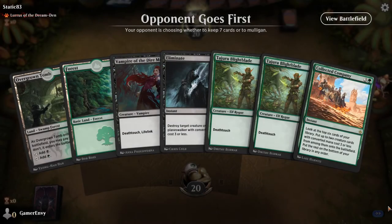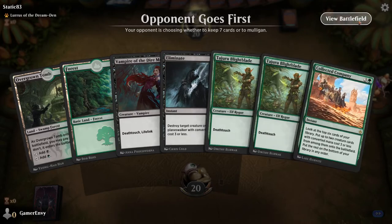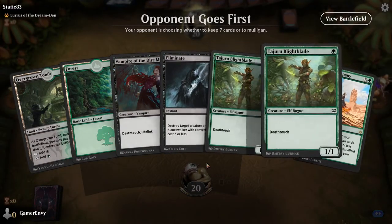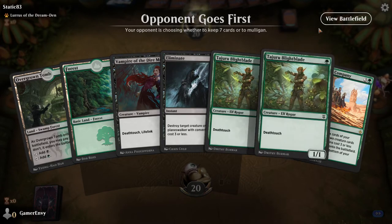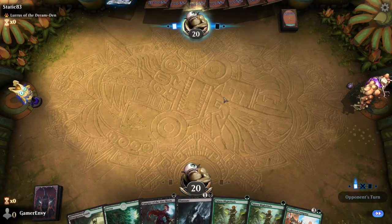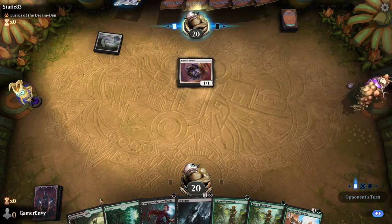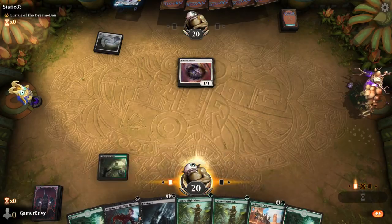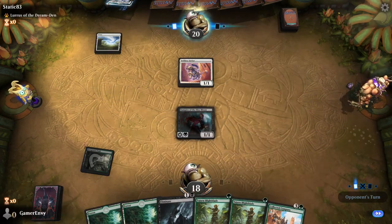Alright, Game 3 against a Lurrus Dream Den deck. This hand has two things going for it — it could be fine. Collected Company is here so we'll probably just keep this hand. It's got a lot of potential to swarm the opponent with a bunch of Death Touch creatures. Opponent is playing Lurrus — if it's an Aura deck, which it looks like it is, we may be able to destroy that.